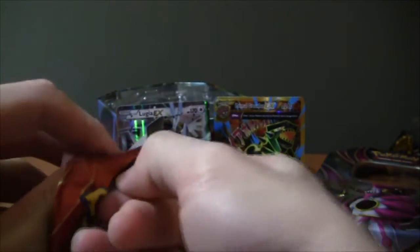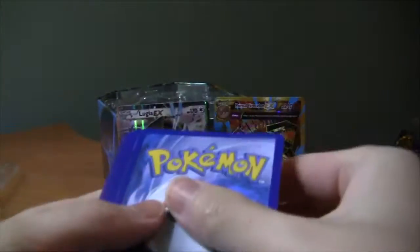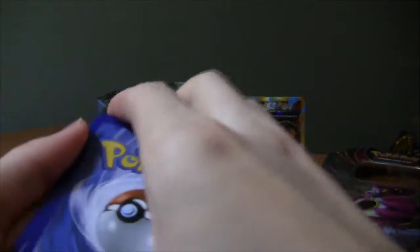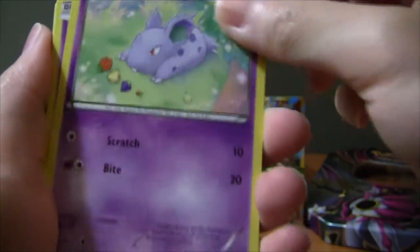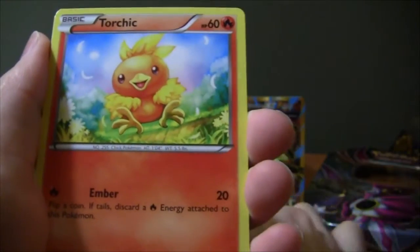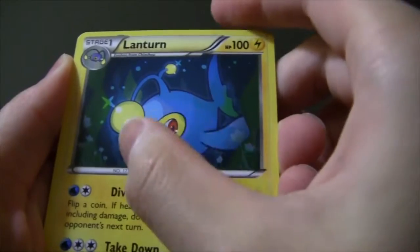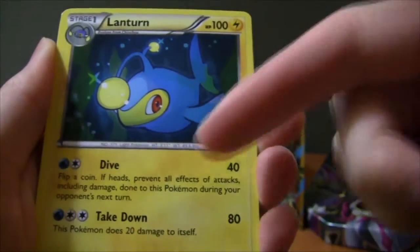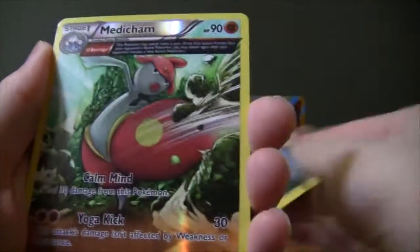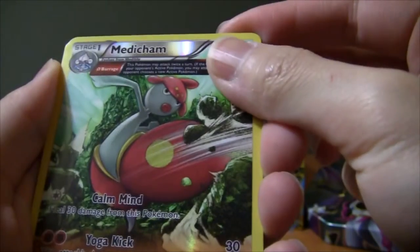Our last pack is going to be a Primal Clash. Can we get a Gardevoir in this pack? I think we might have another ultra rare here. We've got Tyrunt, Nidoran, Tentacruel, Torchic, Hippopotas, and a Lanturn — this almost looks like a holo card the way the underground ocean looks at the back. It's one of those strange electric type Pokemon that actually uses water type energy to attack. And we've got a Medicham, which is really cool — this is a reverse holo rare.